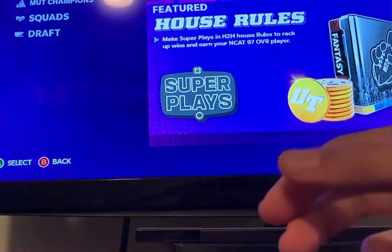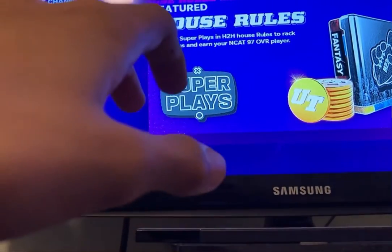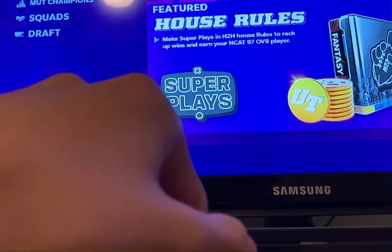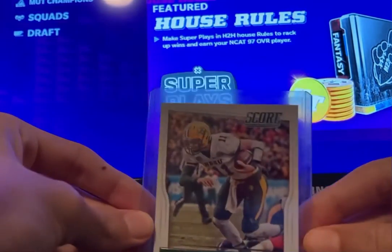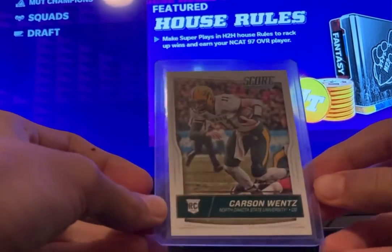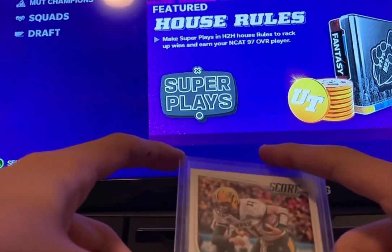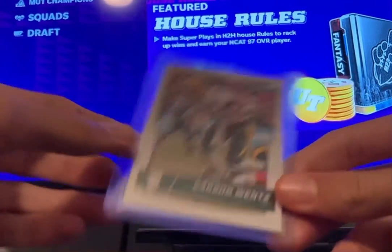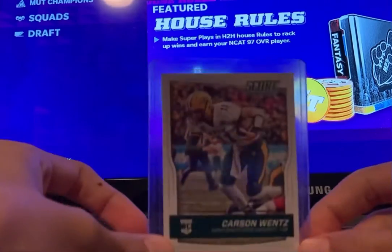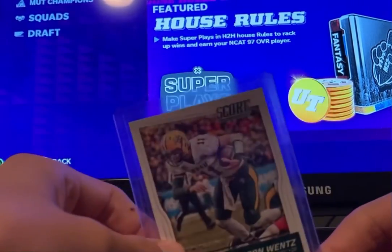These next two cards are good cards. We traded for this Carson Wentz rookie card — it's a 2016 Score rookie card, pretty cool looking card. By the way, he just got traded this offseason. I think it was to the Commanders, I think that's what they're called now.